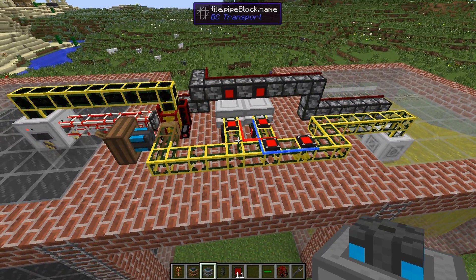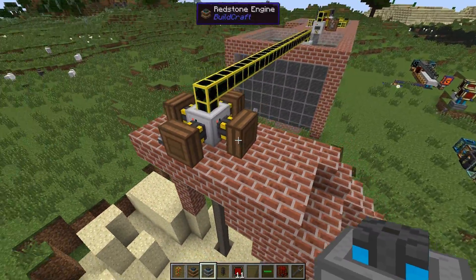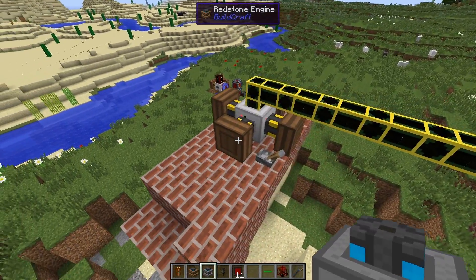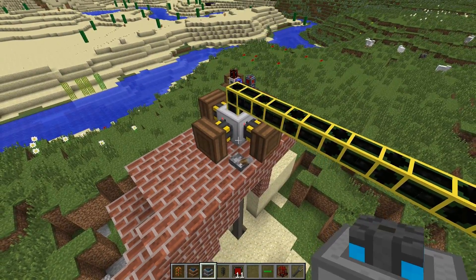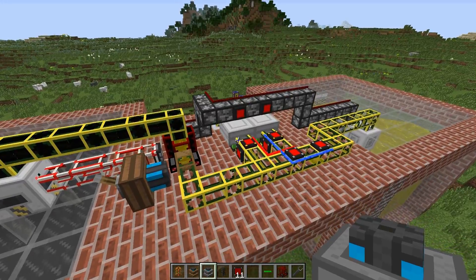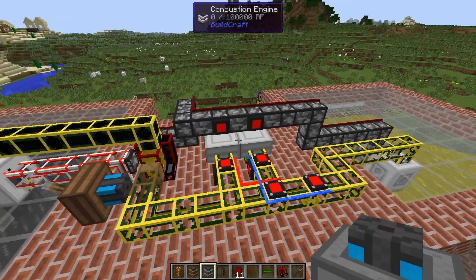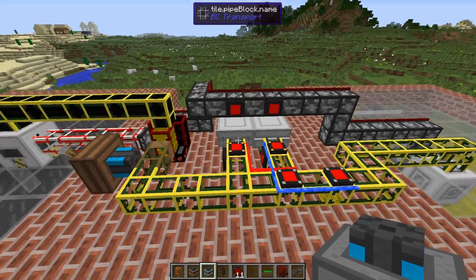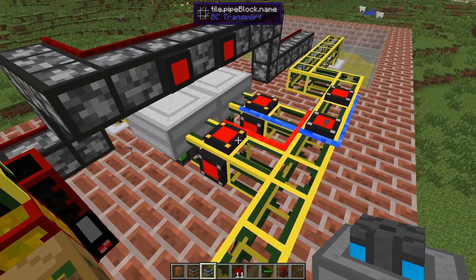Over here I changed from the sterling engine setup to redstone engines — it's much better and doesn't consume any material. I wasn't able to control the pump in a good way with gates, so let's focus on this fuel production and fuel usage in these combustion engines. I have a lot of gates here and I will go through exactly how they work.